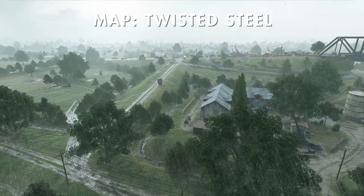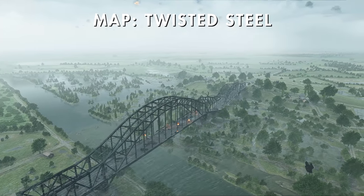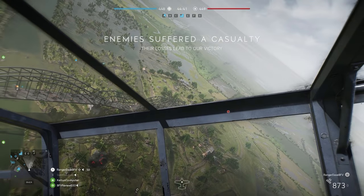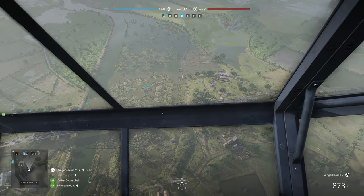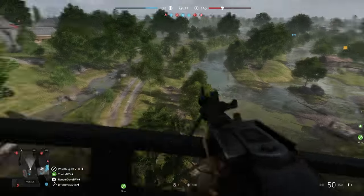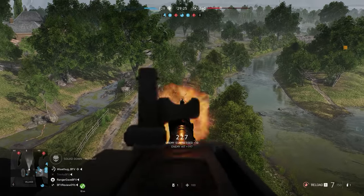Next, we'll continue our journey across the French countryside by looking at Twisted Steel. This map very obviously has a massive destroyed bridge as its center focal point. Don't get too bogged down there though, even though it is a nice high ground with views of a lot of the map, because this map has a lot of different control points — only two of which are on that bridge. Outside of the bridge you have five other flags, so if your team gets stuck trying to contest the bridge, you could end up losing the match.